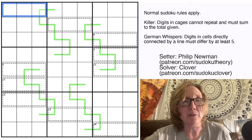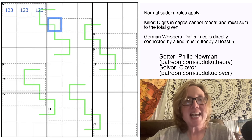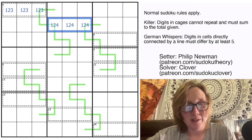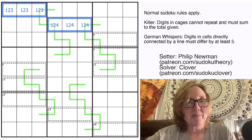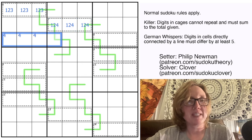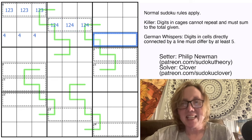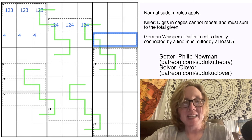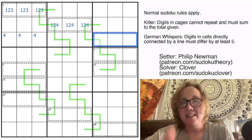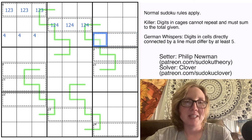In killer Sudoku, certain cage totals can only be formed one way with a given number of digits. Six in three cells is always {1,2,3}; seven in three cells is always {1,2,4}. So we know there's a four in one of these cells — that's a 1-2-4 triple — which means there has to be a four down here. Looking at this eight cage, the two ways to make eight with three mutually visible digits are {1,3,4} and {1,2,5}. Since we've used a four in the row, it must be {1,2,5}.